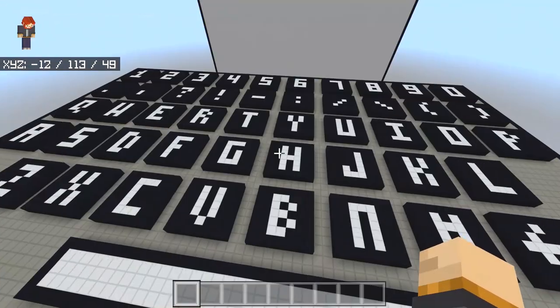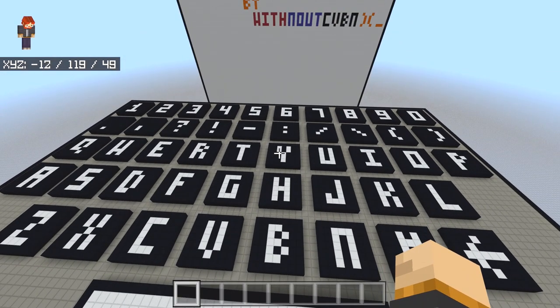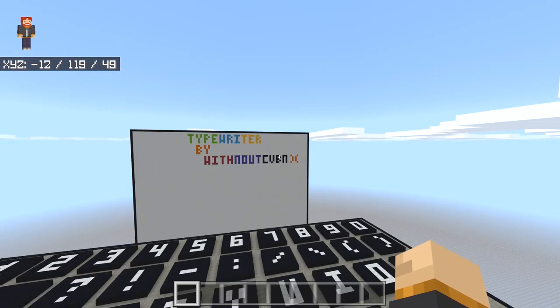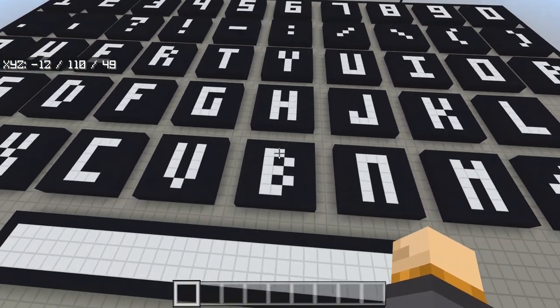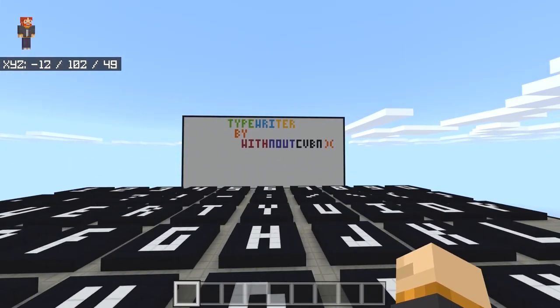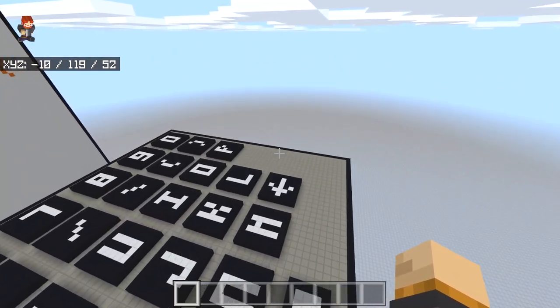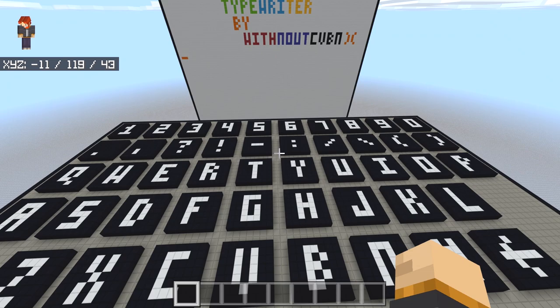But where is the enter key? Unfortunately there is no enter key, so you're not going to be able to go down to the next line instantly. If you want to move on to the next line, you just have to press the space key until you get to the very end. Then as soon as you press the final space, it's going to move on to the next line. I think there should have been an enter key, because pressing space over and over again — I just don't like that at all.